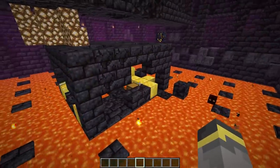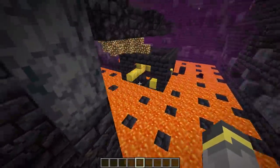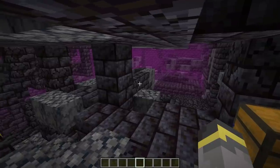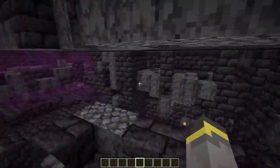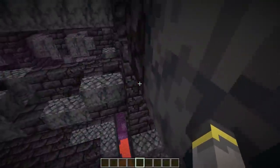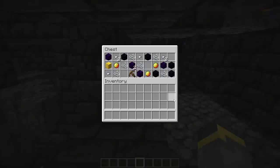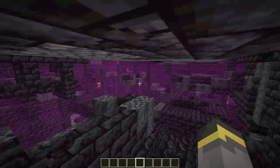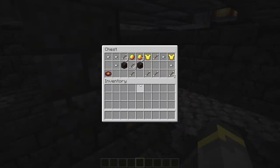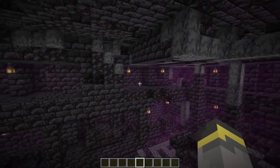There's more loot around the edge, though these structures are confusing to navigate. Found it! Both other loot chests are located higher up. In one corner we have a chest — loot isn't the best unless you count the crying obsidian, which you can actually craft with. In another chest, the pig step disc is definitely the best thing by far.